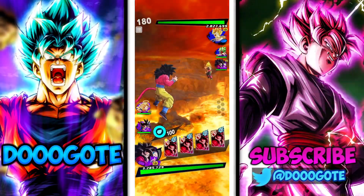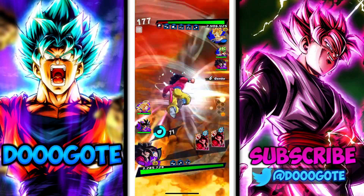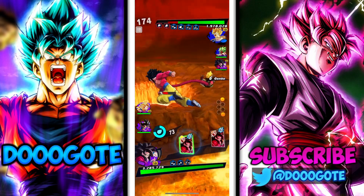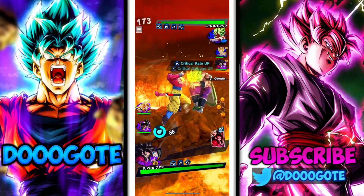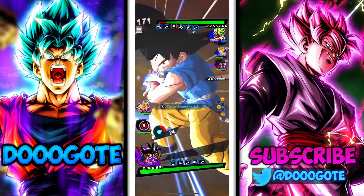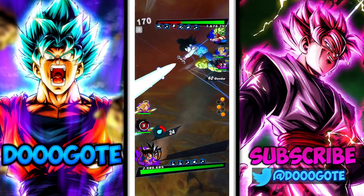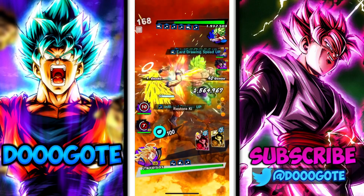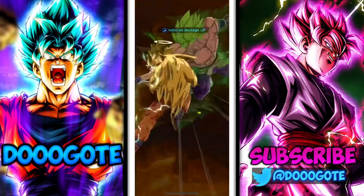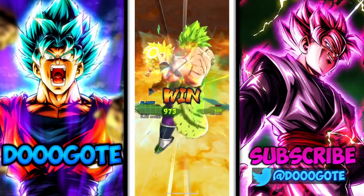Looks like we're facing a zenkai team. I should not drop combo with Goku because he does not need to — he nullifies. Going into GT Kid Goku here... that's not a lot of damage, let's hope this does a little more. Actually, that's not terrible, that's respectable.